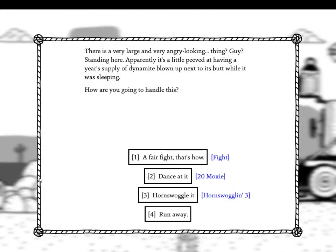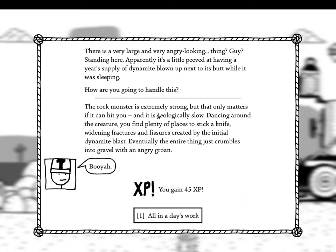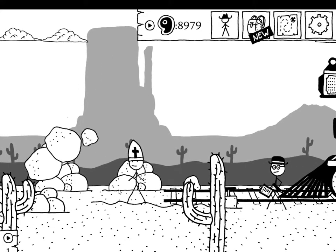There's a very large and very angry-looking thing standing here. Apparently it's a little peeved at having a year's supply of dynamite blown up next to its butt while it was sleeping. I want to fight it — let's dance at it! The rock monster is extremely strong but that only matters if it can hit you, and it is geologically slow. Dancing around the creature you find plenty of places to stick a knife, widening fractures and fissures created by the initial dynamite blast. Eventually the entire thing just crumbles into gravel with an angry groan. Booyah — you gain 45 XP! Suck on that, rock golem!